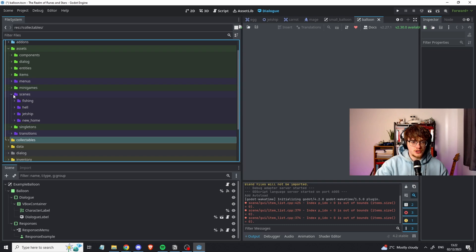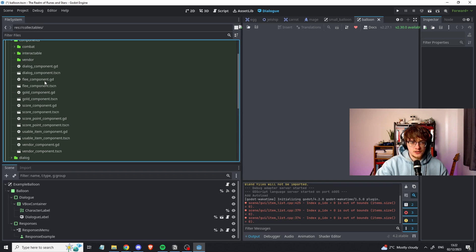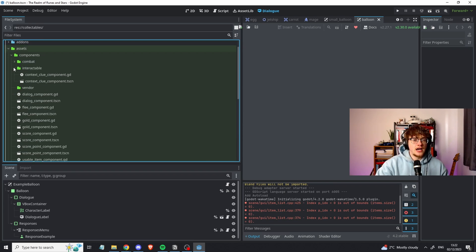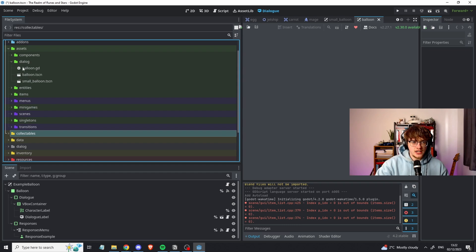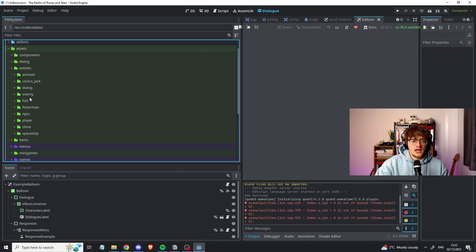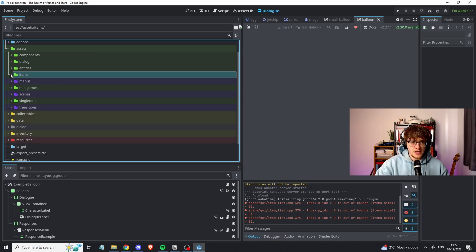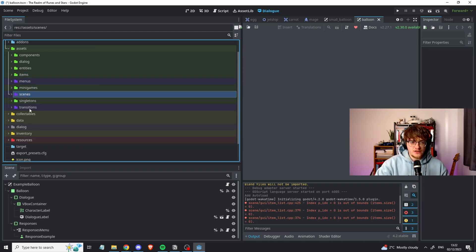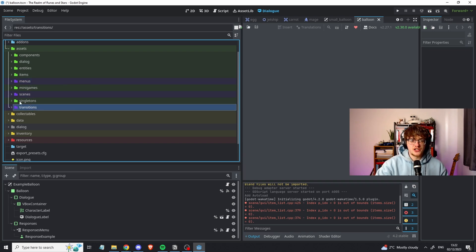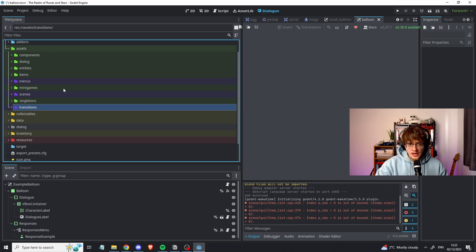I started off with an assets folder, which is kind of a big dump of everything. I've got components — some work, some don't. We have dialogue, which is actually just some menu scenes. We have entities, which is all my NPCs, animals, and different things in the game. We have items, which I was playing around with at the start. Then there's UI stuff: menus, scenes, transitions, and a folder for singletons — quest journal, states, some loggers. This is all subject to change.